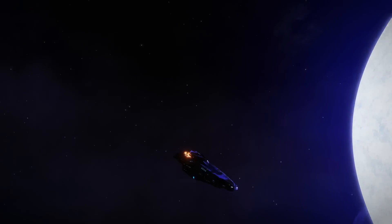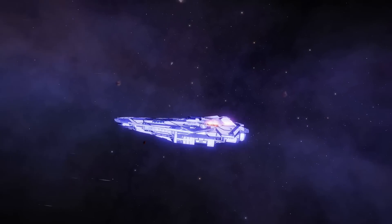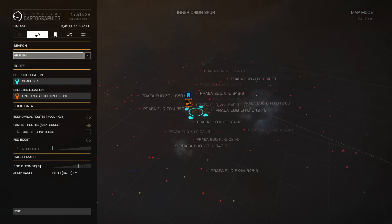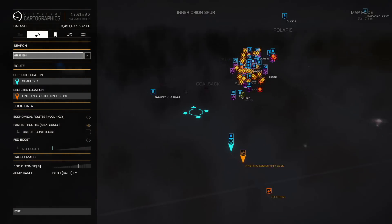This is Shapley 1 — as you can see it's just a really bright and beautiful star with some cool colors. But for the most part it wasn't anything that spectacular. Our next destination, though — that's where things got really interesting.